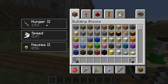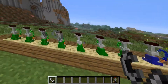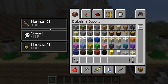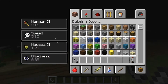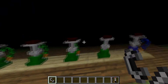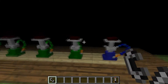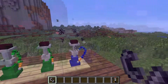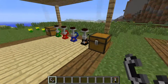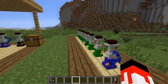If we take another one, we get Hunger 2 and Nausea 2. Take one more and we get Blindness, Nausea 2, and Hunger 2. One more gives us Hunger 3, Nausea 2, and Blindness. You can't make it worse beyond that. When we smoke the bone meal, it all disappears.